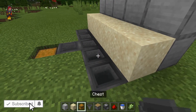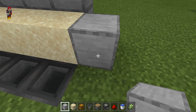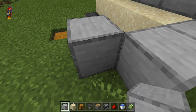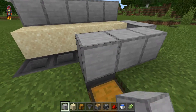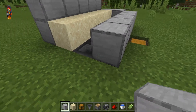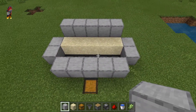Do this on the other side of that hopper as well. After this, get out your block of choice again and place one block to the right of the sand. Place another block in front of that and then one diagonal. Place another one to the left and do this 3 more times. You should now have this shape.